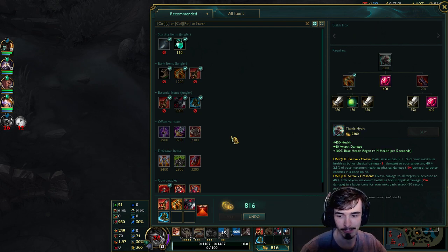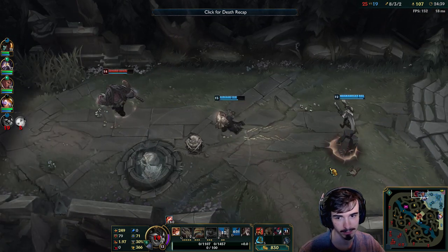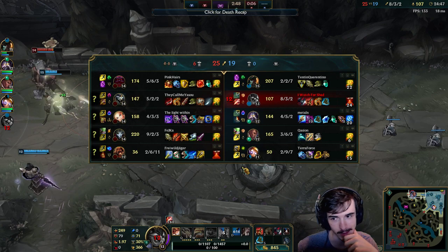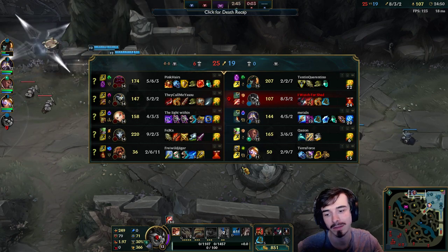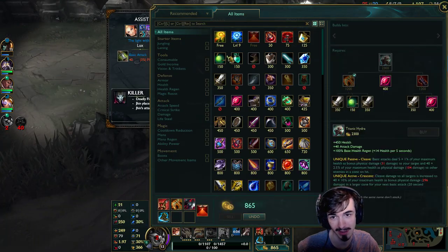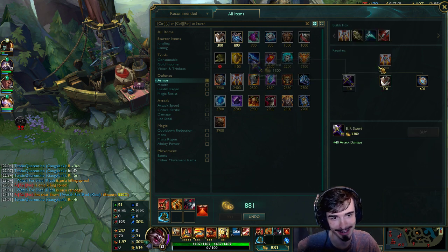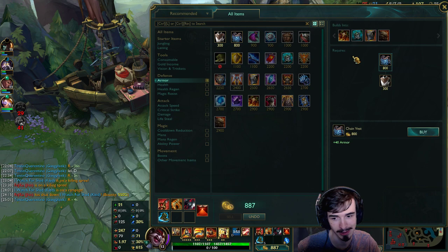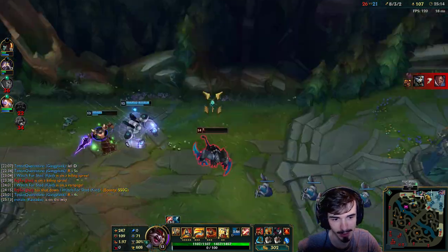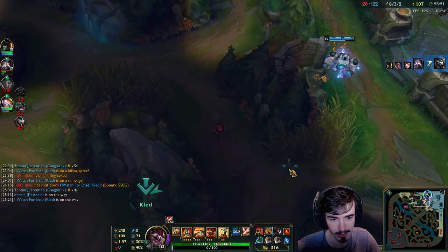So Titanic Hydra — I'm going to be in this game, but I really want some armor. Do I go for armor now? Do I get Randuin's or something? Would a GA be enough? It's not that much armor but it is some. A chain vest is not much armor at all. Yeah, we're going to go for Randuin's Omen, guys — it's pretty good versus Jhin as well obviously.